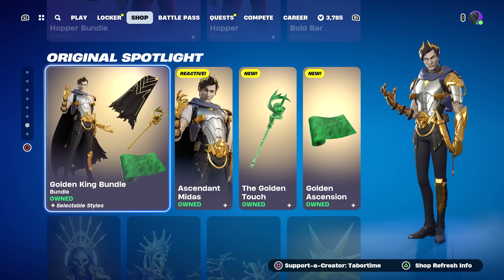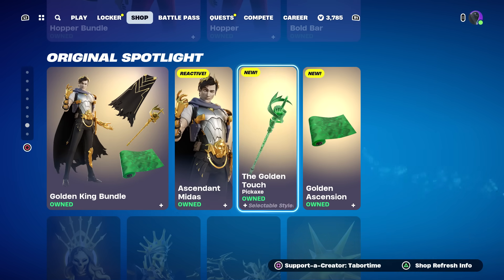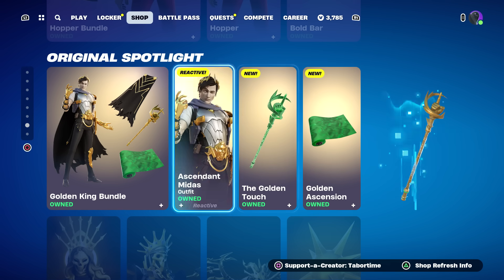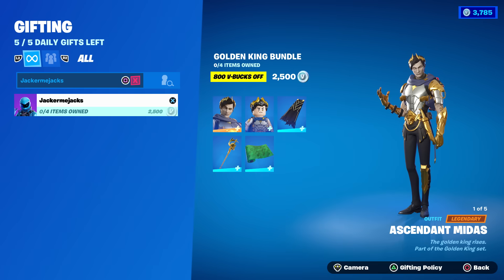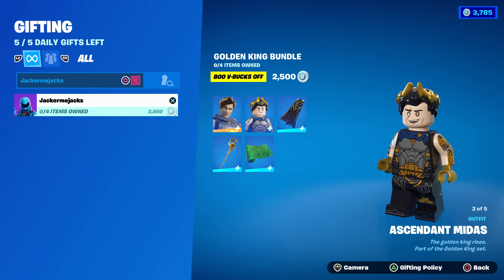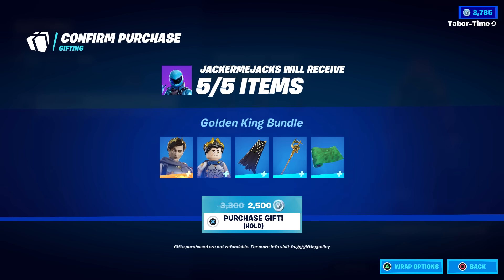If you buy the bundle you get everything included. The Bold Bar is actually really clean — 1700 for this — and there's a LEGO version as well. Then look at this: the Golden King Bundle — Ascendant Midas, plus the Golden Touch pickaxe, plus the Golden Ascension wrap. It looks like it's 2500 for the entire bundle. My son Jack said he wanted it so I'm going ahead and gifting it to him.